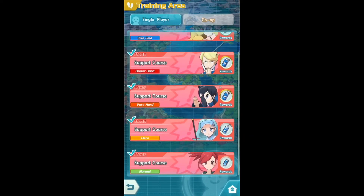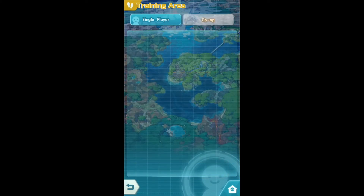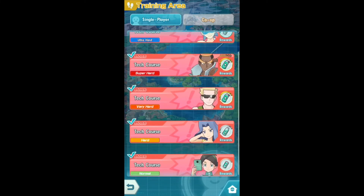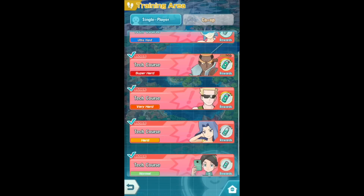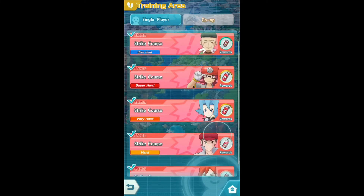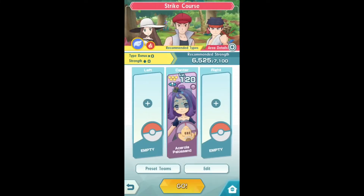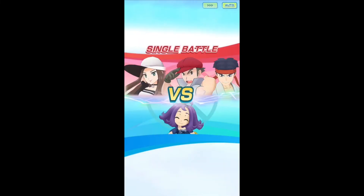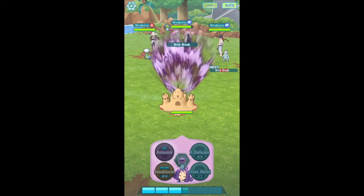I did manage to find a farming team for the sandcastle, and there are actually three stages: the hard levels of tech, support, and strike — any of these would do. These stages work, but they're okay; sometimes the sandcastle will fail because of burn on the support and tech courses. The strike course is my favorite. The same applies: you could get burned, or the sandcastle could get paralyzed by Rose's Raid.